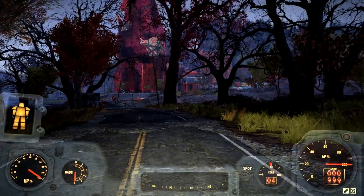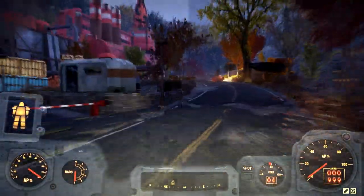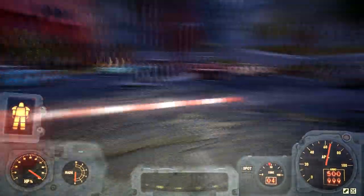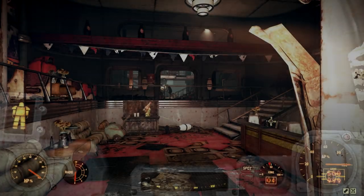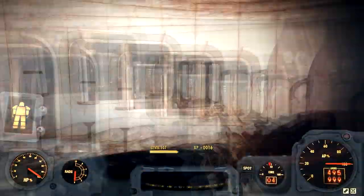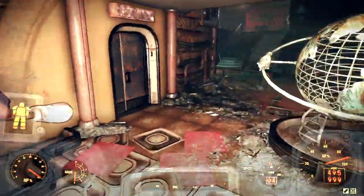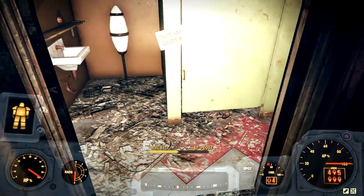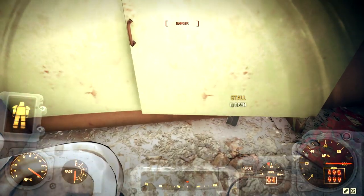For the first step, we're going to be heading to the Nuka-Cola plant and grabbing a keycard there. Once you head through the front door, you're going to be looking for a bathroom door. Sometimes it's locked, sometimes it isn't — it really depends if someone was there or not. Go ahead and pick up the keycard on the floor.